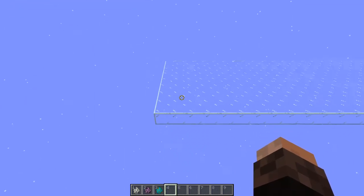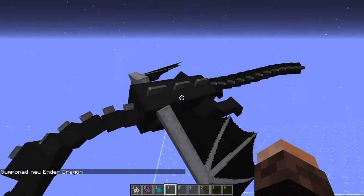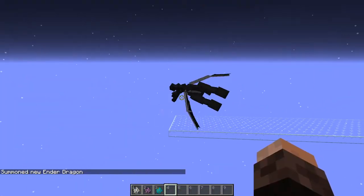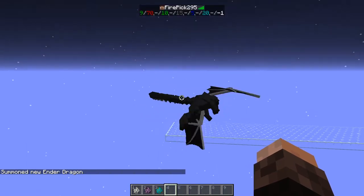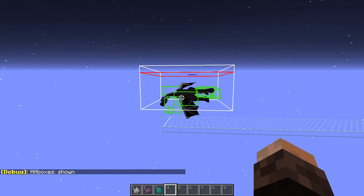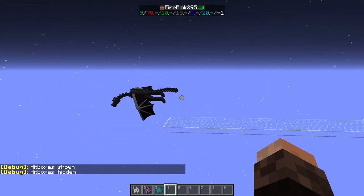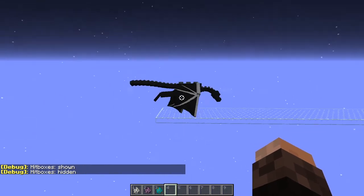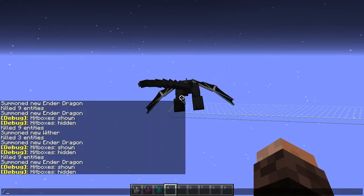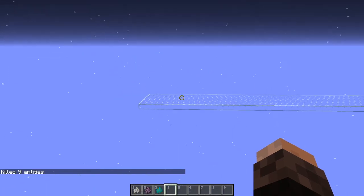Our first contestant is the Ender Dragon. Because the Ender Dragon is a hostile mob and does not despawn, and he counts for a total of 9 mobs — that's because he's made up of a bunch of parts. But 9 is not enough, we need 70. And we cannot exactly get more than one dragon at once, and we also cannot get him to the overworld, which is kind of the place we need him in.